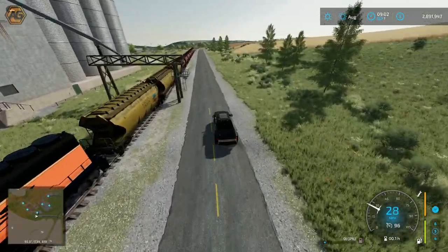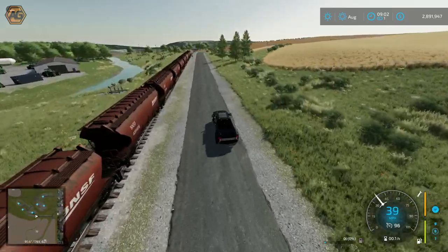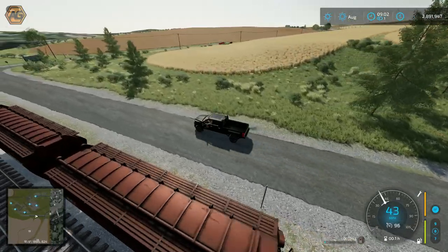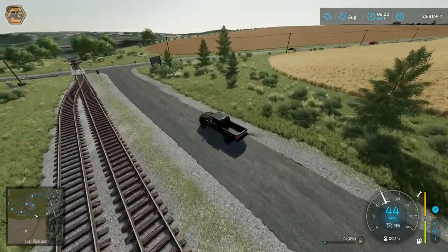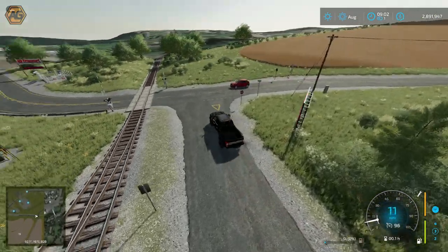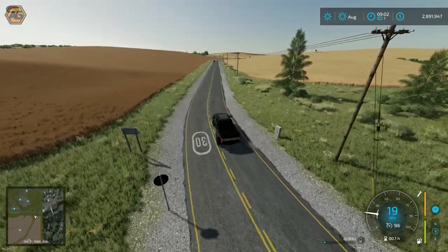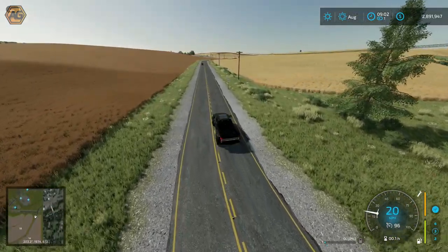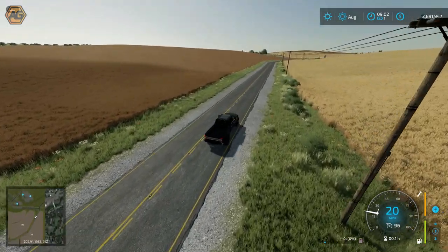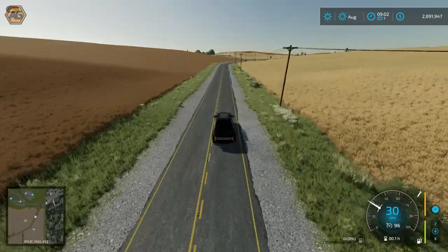Heading up into the farmlands now, into the hillier side of the map. You can already get a real sense of the terrain as we drive up here - it starts to turn into the valley. I like the way it rolls. Even though the map boundary doesn't go too far beyond, it doesn't feel confined because when you're down in a spot like this, all you can see are rolling hills in every direction.